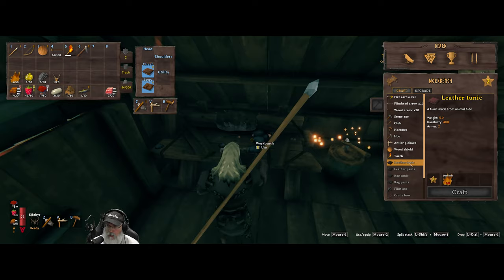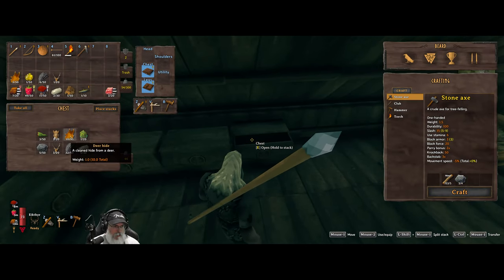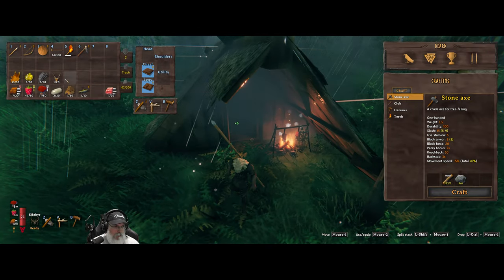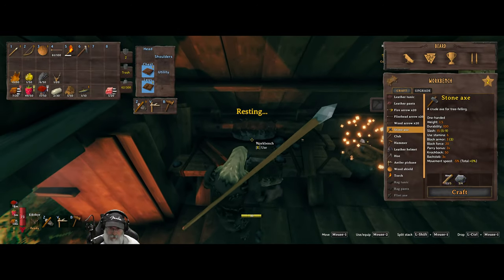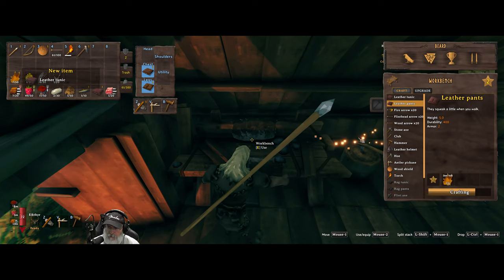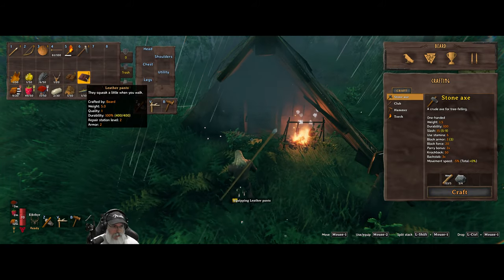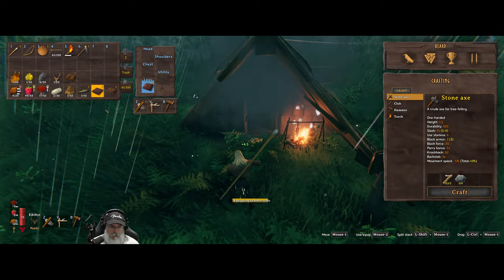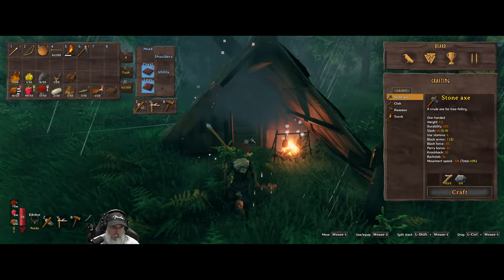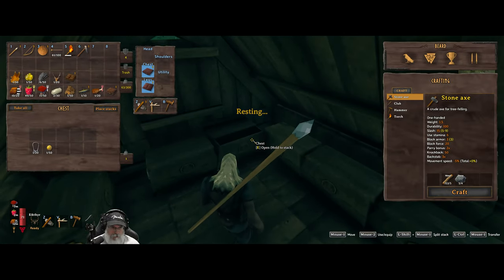We can make leather armor - that's going to be better. Let's grab all of this deer hide. We got some fish too. Let's make the leather tunic and the leather pants. Look at that - got better armor! I must be pulling from my chest with these mods because it doesn't seem to be pulling the fish. Let's just put the fish in there.